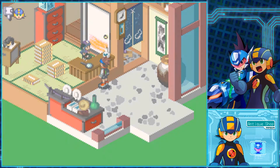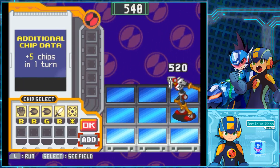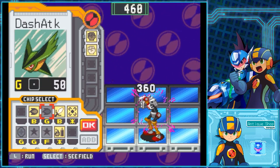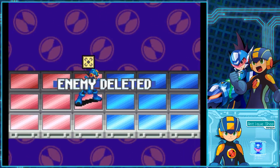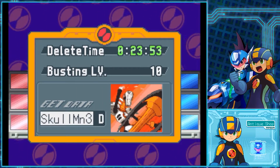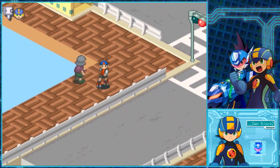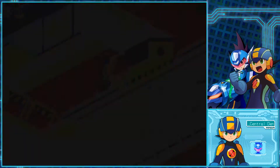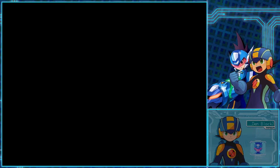Skullman might be my favorite NetNavi to just go in and fight. I don't know why — maybe it's the fact that I like his design and he's relatively underutilized. I remember loving the manga chapter he was from, mostly because Lan jumps out of a bus to try and save Mega Man. The Mega Man Battle Network manga is an old favorite of mine, partially because it was the first manga I ever read. My mom used to work at a Borders here in the States and brought me the first volume home because she knew I liked Mega Man. At times it's dark, but it's ultimately a really cool series with really well-done art.